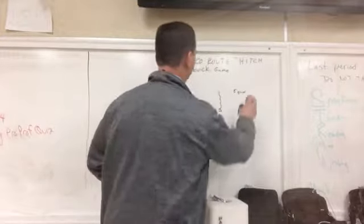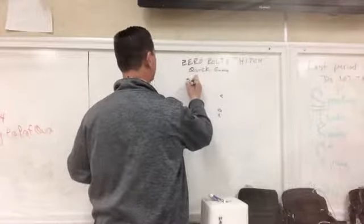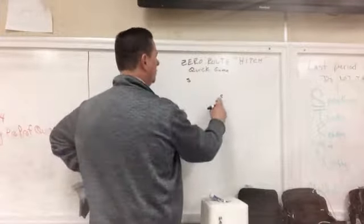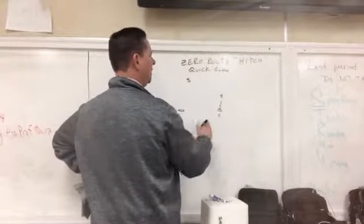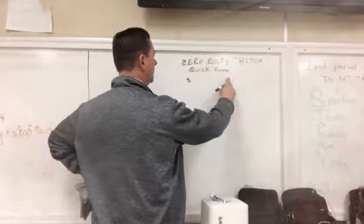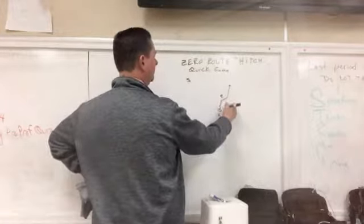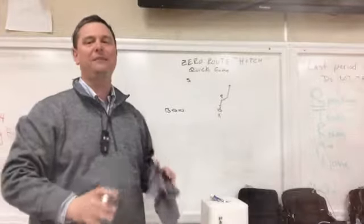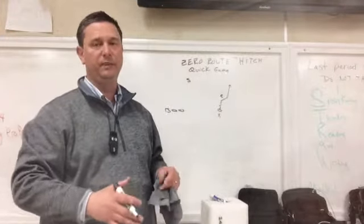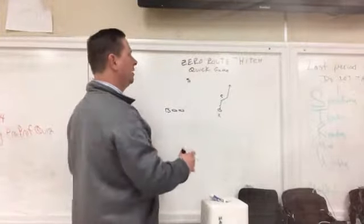Now if we get a different coverage — let's talk about if we get basically a cover two look, where we have a rolled-up corner and a deep safety to his side. If you start to run your hitch and the corner doesn't move, you've got to get behind him and into the voided-out area in the two-deep coverage. To do that, take three big steps and then push to the outside, up the field. This is not a quick game pass, but you can't just run your hitch and take a collision from the corner unless that's the designed play.